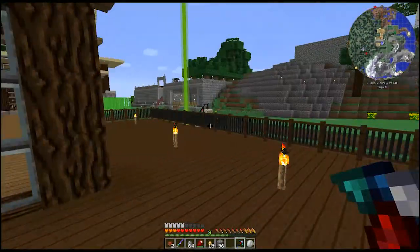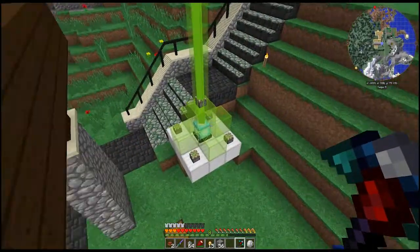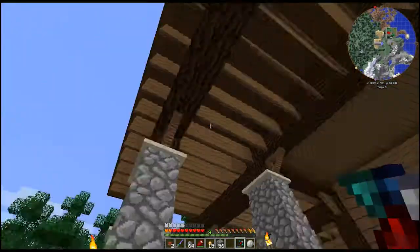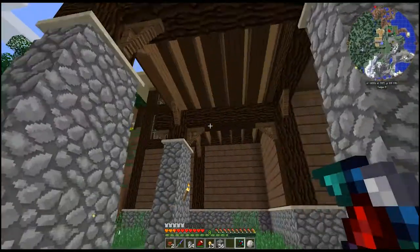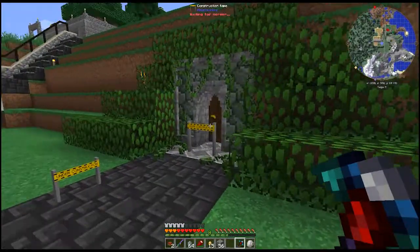We're going to be taking Applied Energistics out of the pack soon so that's not going to be an option. Refined storage is basically AE1 in my opinion - it's not as confusing as AE2, it's kind of simplified but to me it's essentially the same. This is our deck - we got a nice little deck out here. I made deck joists so it's pretty accurate. And then this is my little room right here.